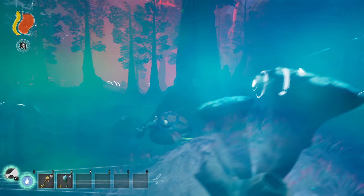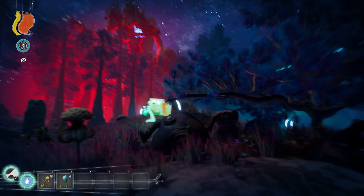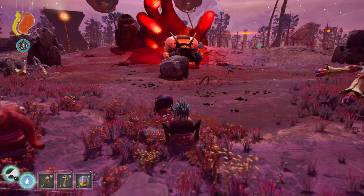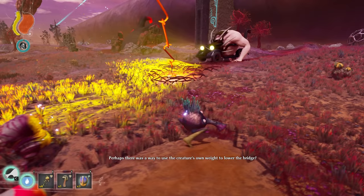Welcome to this video going over all the Eternal Cylinder agents. The very first agent that Trebom meet is the Cleanser. This looks like a human chest and arms combined with a car. Its bright yellow headlights can strip Treboms of mutations.